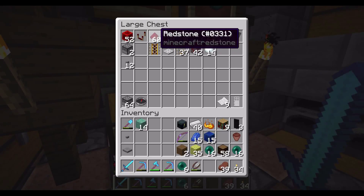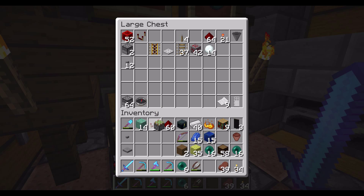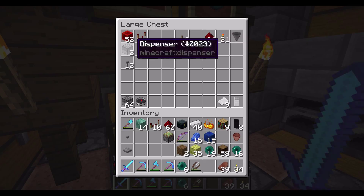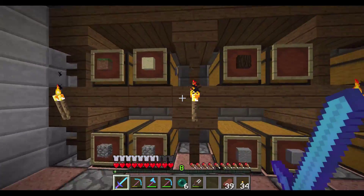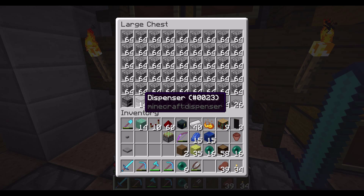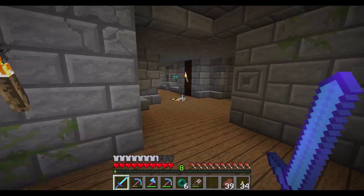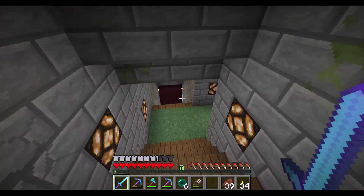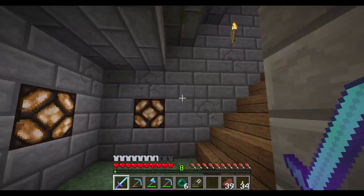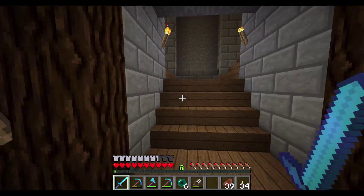We have a couple of things planned. We've been working on the base over at the Ocean Monument — the underwater base. We've been working on that, there's some really cool stuff. First of all, you can see I'm normally not wearing armor, but it gets even worse. Look at this armor — it is destroyed. I actually lost my helmet and the boots because of the Guardian shooting me all the time. It's been kind of a pain, so our first order of business is going to be getting some new armor.